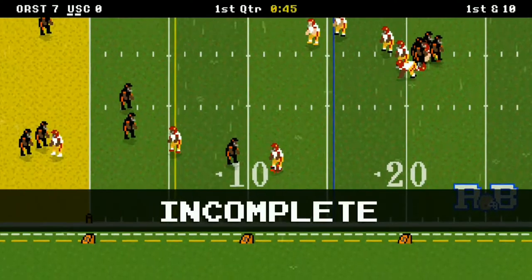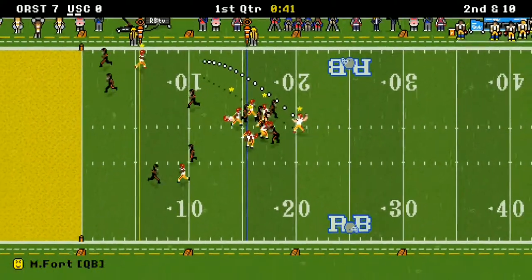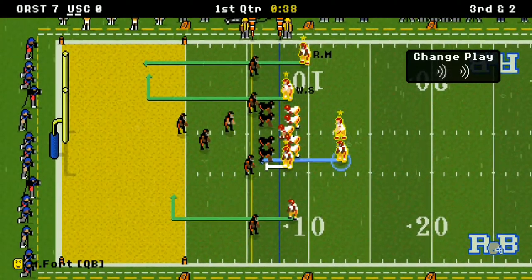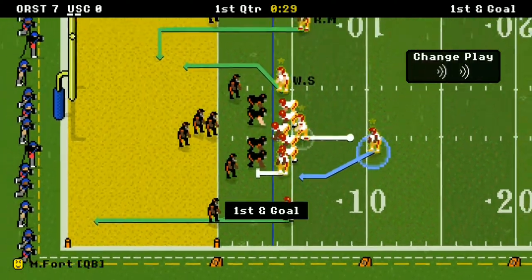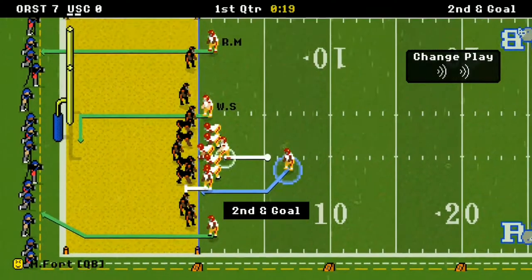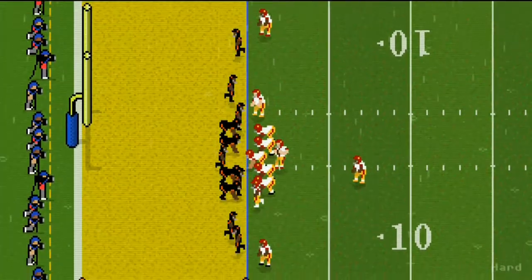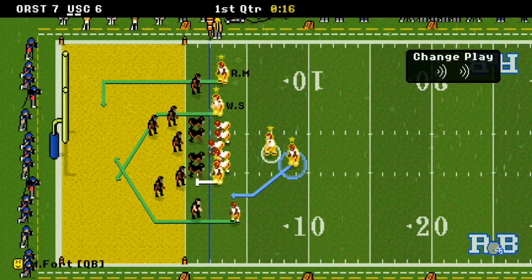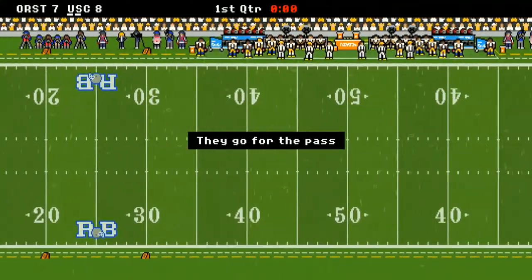In the red zone, a bad pass brings up 2nd and 10, then a short pass makes it 3rd and 2. Jimenez picks up 4 yards — 1st and goal with 29 seconds left in the 1st quarter. Jimenez gets close but doesn't score — 2nd and goal. There's a pass to tight end Siebert, wide open. They send everybody. Now it's 7-6. They go for the 2-point conversion and get it to Moss. Your Trojans are up 8-7 at the end of the 1st quarter.